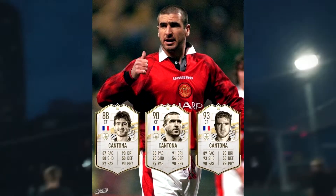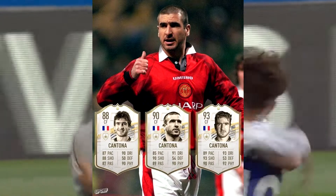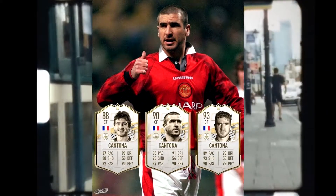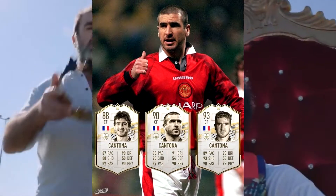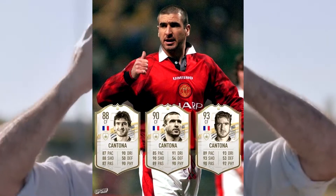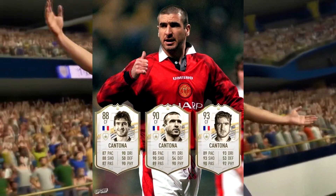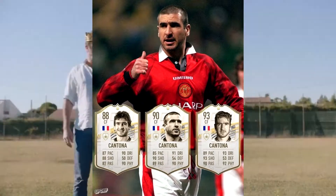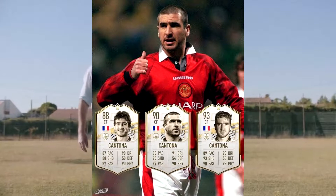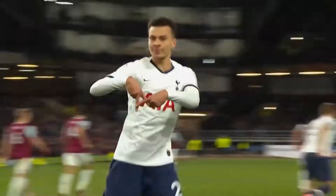Finally, on to Eric Cantona. I thought Cantona would be similar to Bergkamp, but seeing as he's the EA ambassador, EA was nice with the stats. His base is a great card as well as his mid, but his prime looks crazy — 89 pace, 92 physical, 90+ dribbling, shooting and passing. This card may potentially even have five-star weak foot. Cantona along with Puskas is going to be one of the great cards that everyone goes after, and he's going to be hellishly expensive.